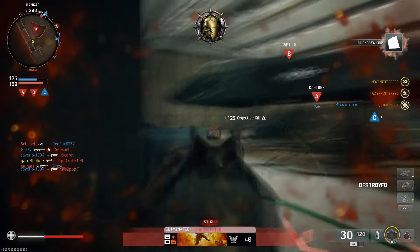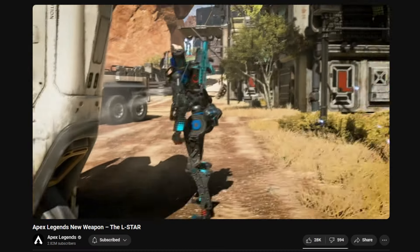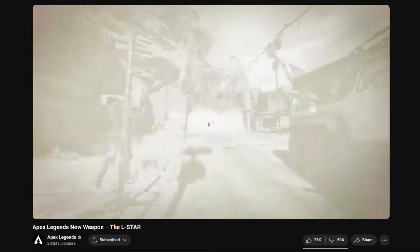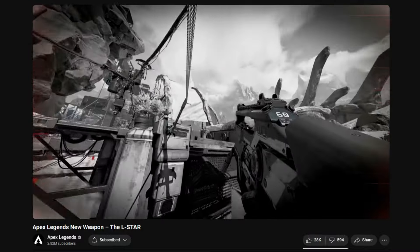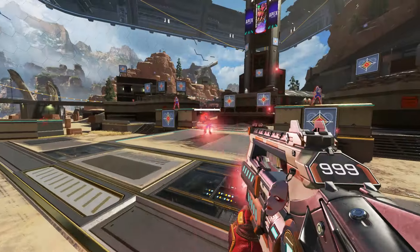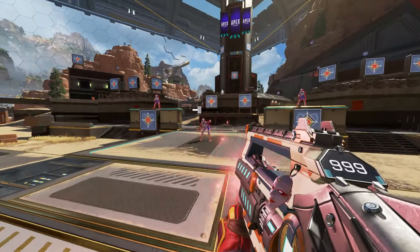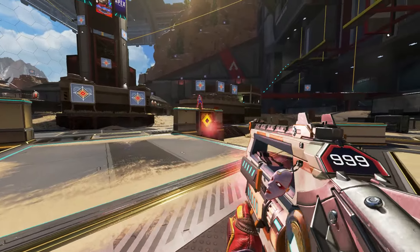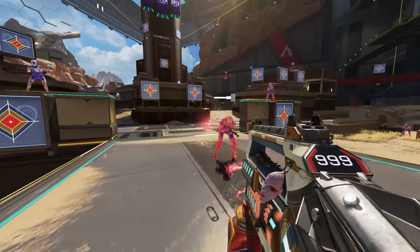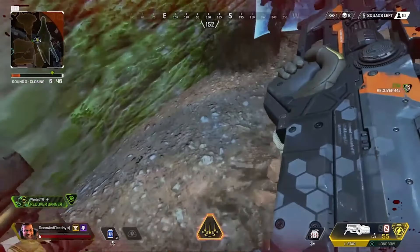One thing I'm sure 99% of you don't remember, unless you are a very OG player, is that first of all, the L-Star was a weapon that was added to the game post-launch — it didn't release with the game. But also, the L-Star used to have a reload animation. Currently, the L-Star has no reload animation because it works on an overheat-based system, and the only animation resembling a reload is when you overheat the gun and have to change the core inside. But back in the day when the L-Star was first released as a gold weapon, you could actually reload this mag right here, and this was the animation.